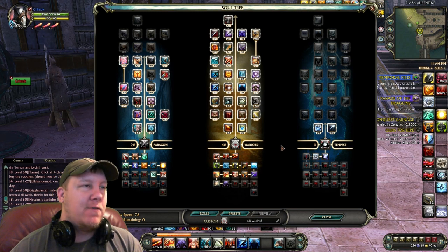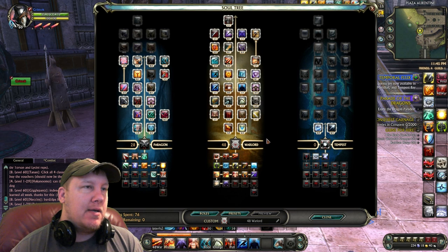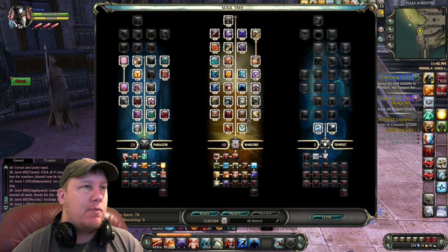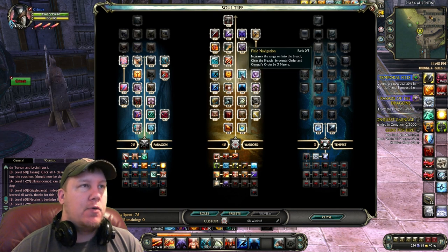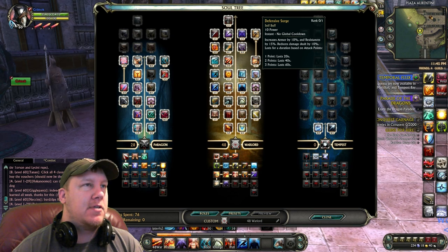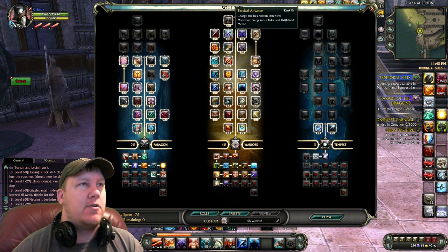This is the 48 Warlord, 28 Paragon build. For the 48 points in the Warlord, you basically fill up the tree, except you do not put any points into Shatter, Disorient, Field Navigation, Defensive Surge, Battlefield Medic, or Tactical Advance.